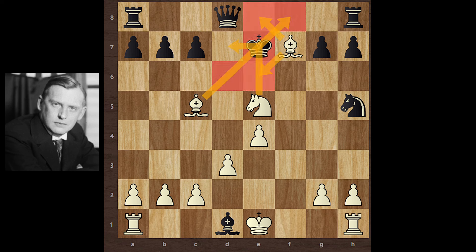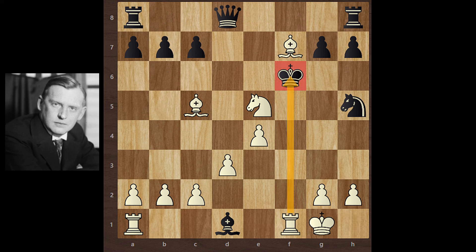Bishop takes c5 check, and the king has only one move — King f6. Alekhine castles kingside and check. Now the king can't go back. If the king moves to g5, then Bishop e3 comes with check.